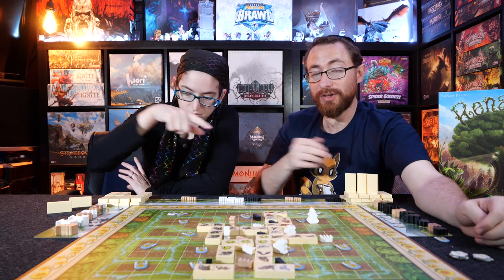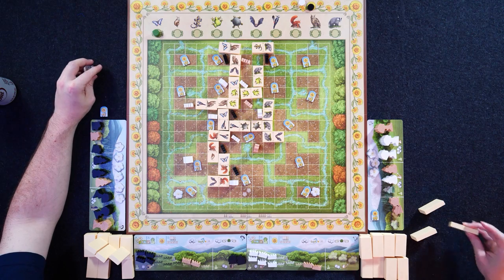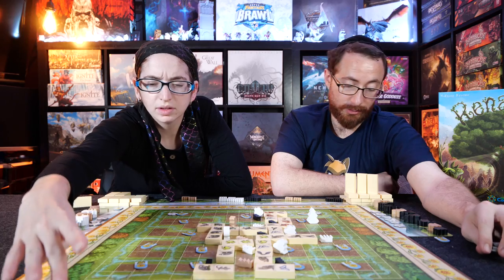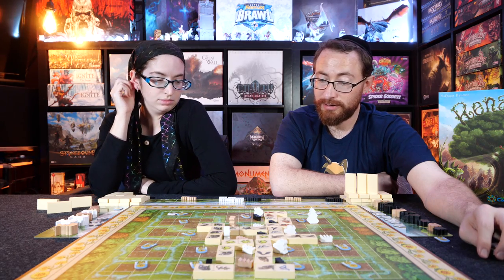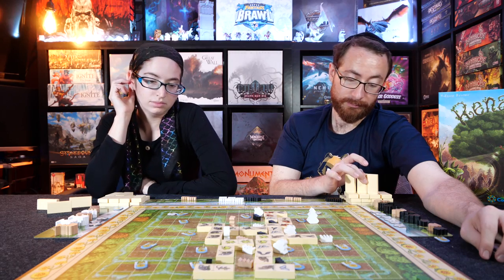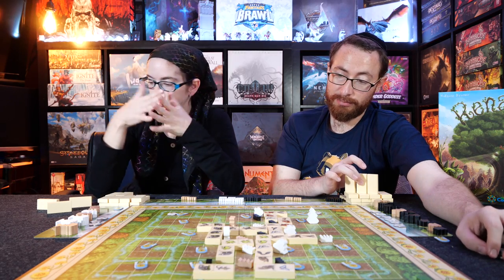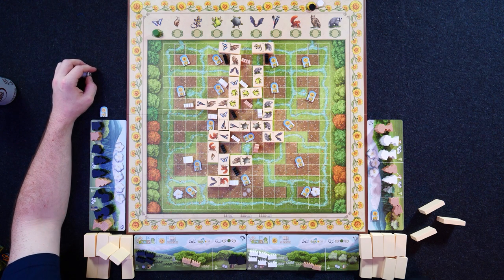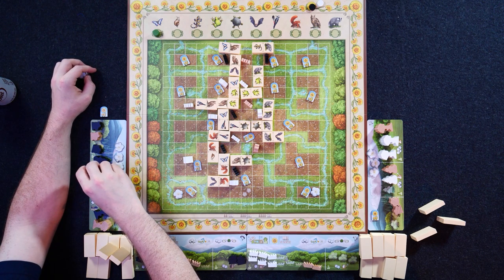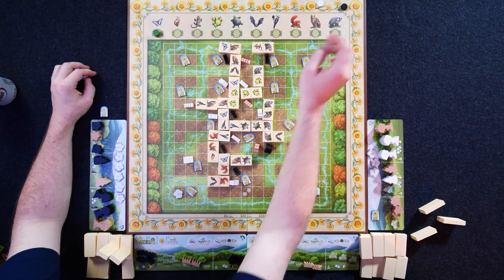You will lose points for everything on your board that you don't plant, equal to its level — so you want to plant everything. You get two points. Go to 21. We're going to go over there, place down a level three, and get three points, then four points — going from 20 to 24. Your turn.